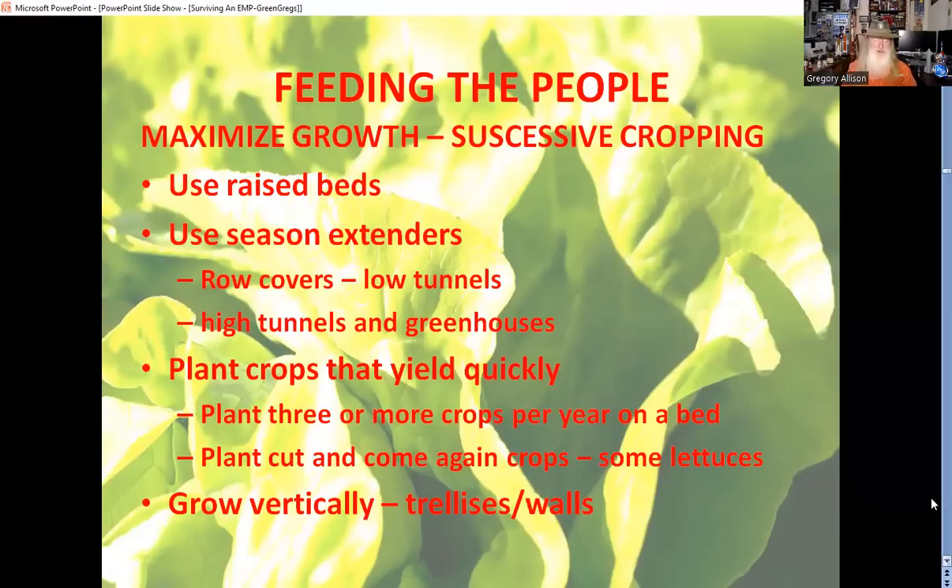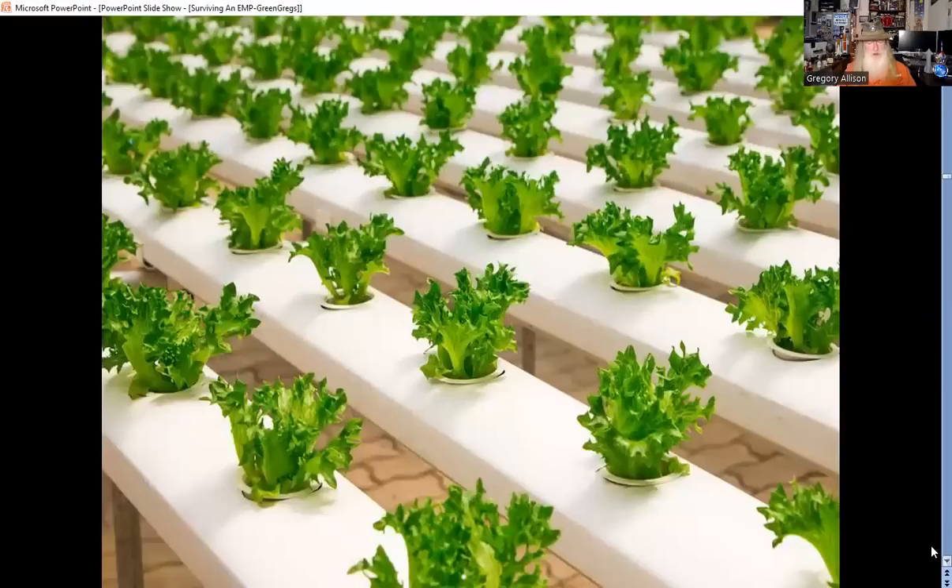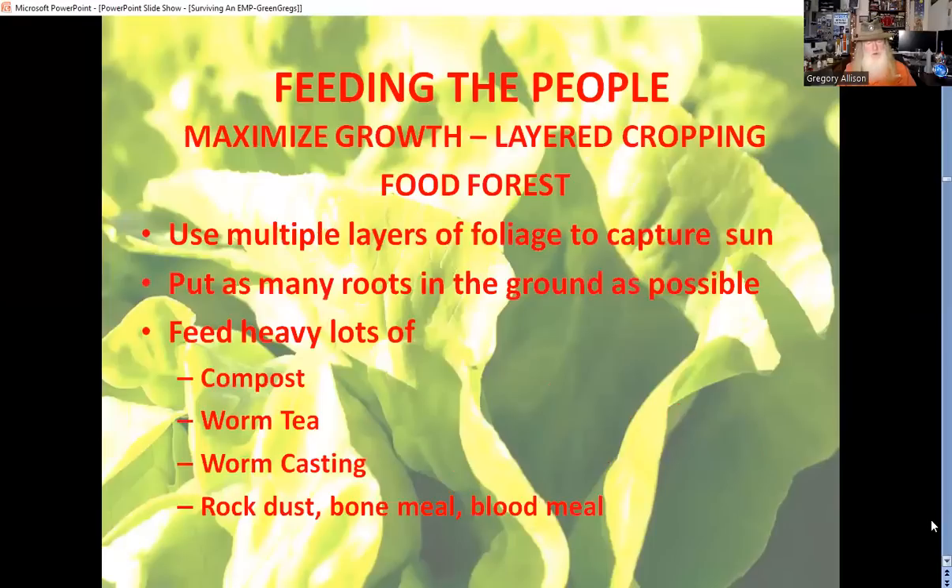Aquaponics is good if you can produce power - maybe using a windmill. Greenhouses often use shade cloth in summer to cool plants down. Use multiple layers of foliage to capture sunlight, just like in the woods. Put as many roots in the ground as possible. For heavy feeders, use compost tea, worm tea, worm castings, rock dust, bone meal, and blood meal to augment nutrition - you don't need synthetic fertilizers.